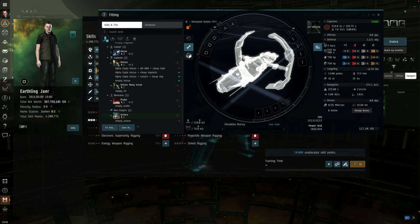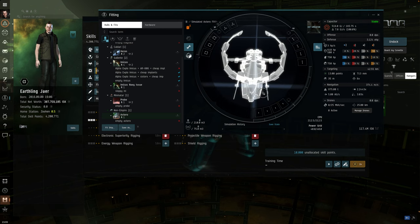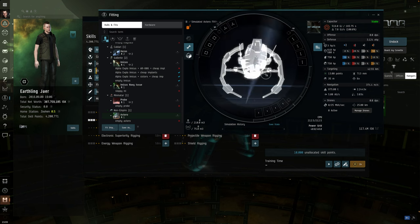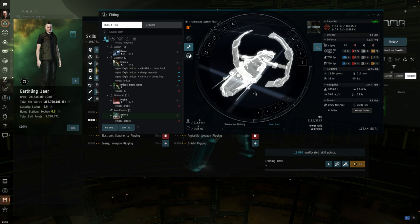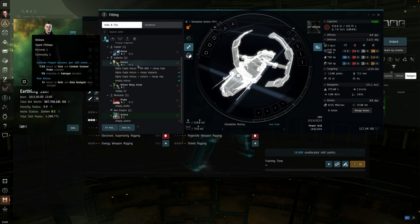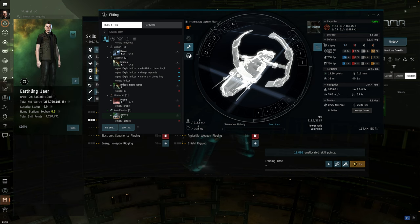The Astero is for sites where you have to kill rats before getting the cans, or if you want to do PvP — it's famous for hunting down other frigates. But it'll be a lot harder without that cloaking device. Interestingly, unlike T2 frigates, alphas can use the Astero because it's a faction ship, not T2. We can't use T2 frigates at all.